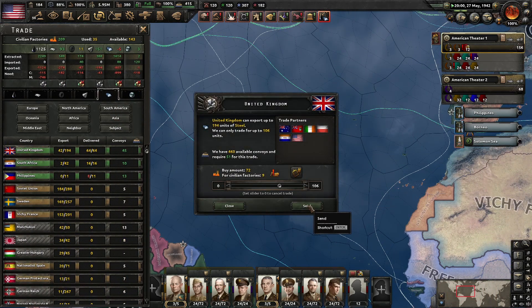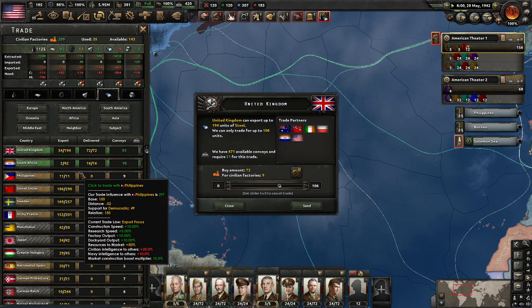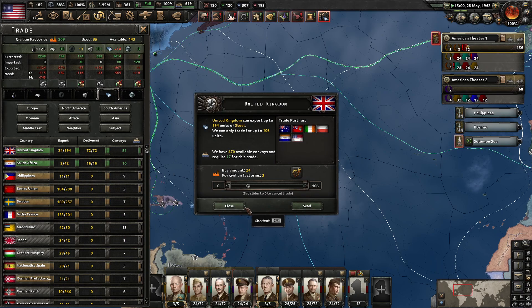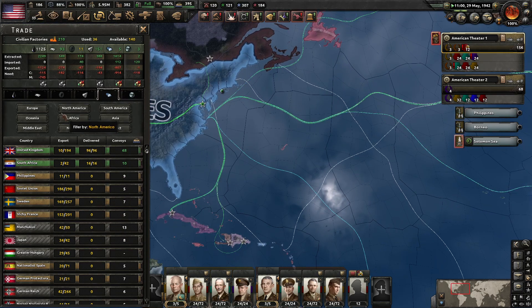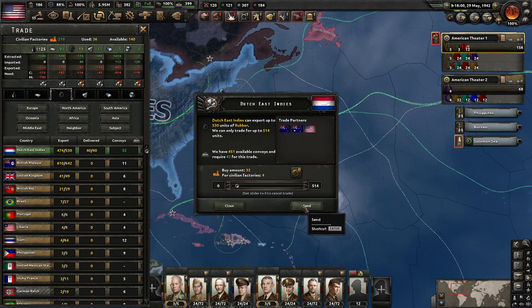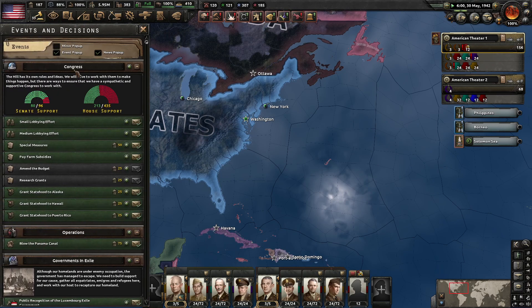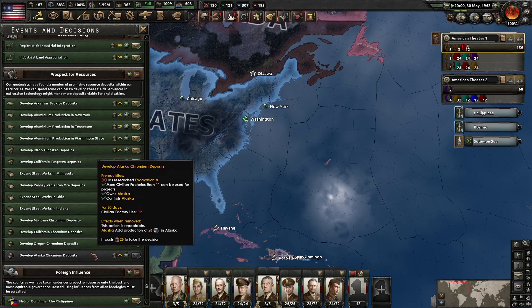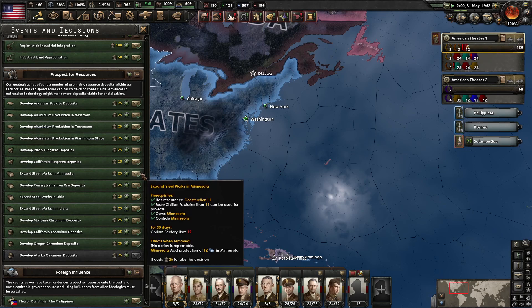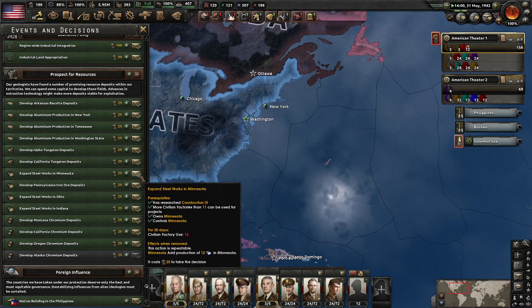A little bit more steel from the United Kingdom. Oh, it's the Philippines — that's where we're getting raided. So we'll get a few more from the UK. And we don't need to get that many from the Dutch East Indies right now. I think we're at the point where we can build up some resources. We don't have the capacity to do the Alaska Chromium Deposits, but we can do those other ones and build up some steel. This uses a bunch of civilian factories over a long period of time, but I think it's worth it. We'll do the Chromium ones as well.